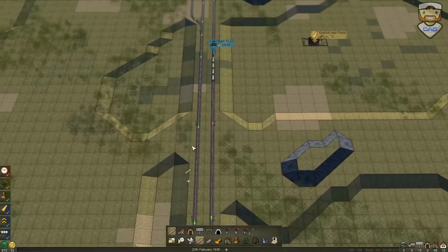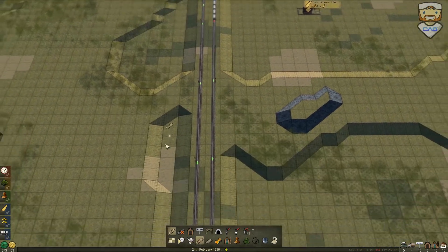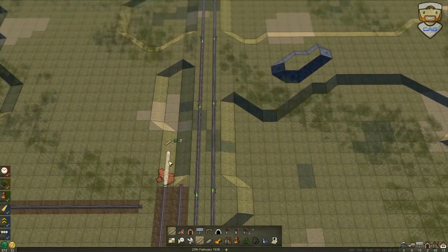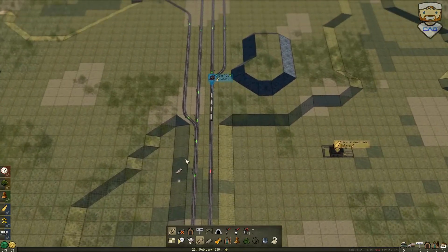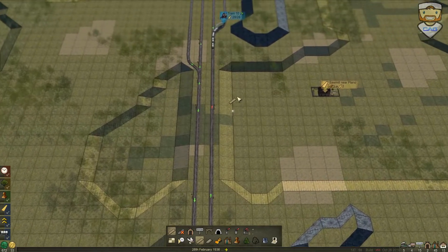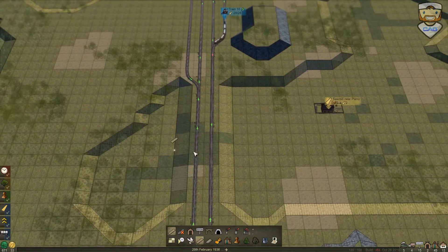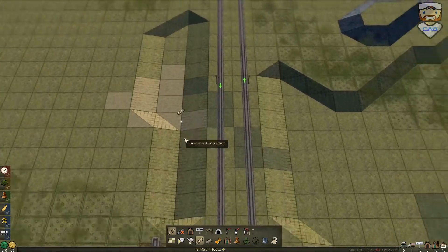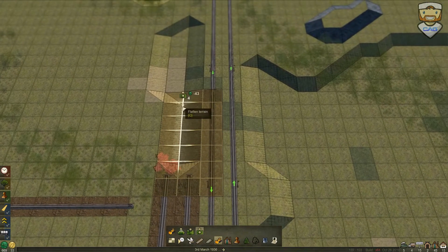Let's have a look at the junction here. This here could literally just go straight onto this one, and then this would have to do something a bit more fun and exciting — like going underneath and connecting up here. That way we won't have to interact with the main line at all, so we can keep speed going at maximum over there rather than having trains flipping on and off all the time.